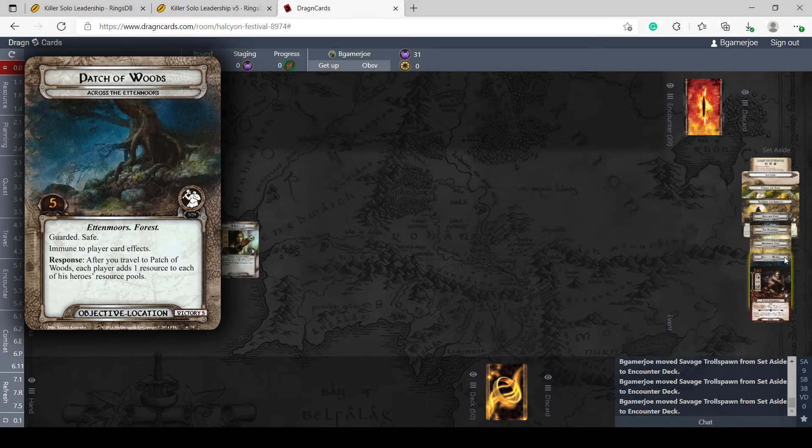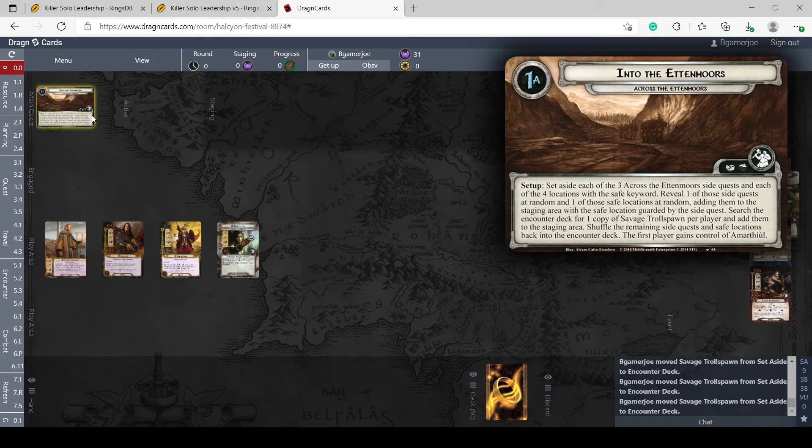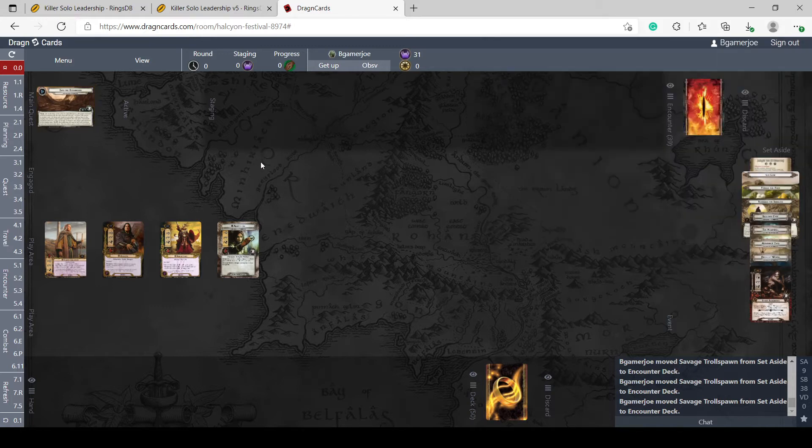Each safe location also has another beneficial effect. One starts in the staging area right away. The second stage rewards you for being at safe locations and punishes you for not being there. The last stage is kind of a last gasp — if characters are damaged they get less willpower. Just got to quest out and survive. I think it's a fun quest, let's see if this deck can navigate it.